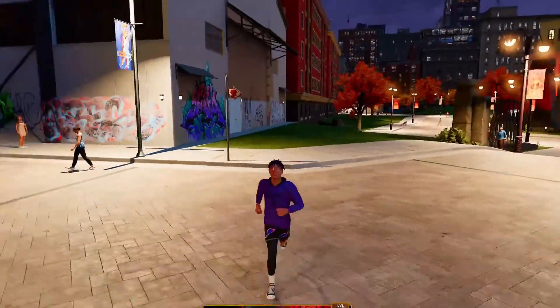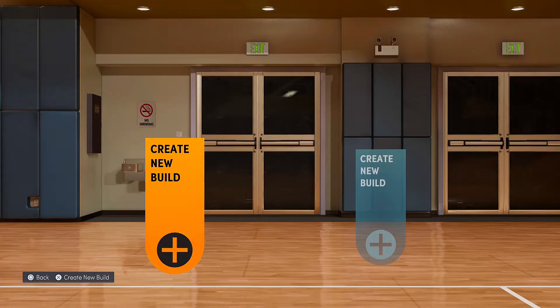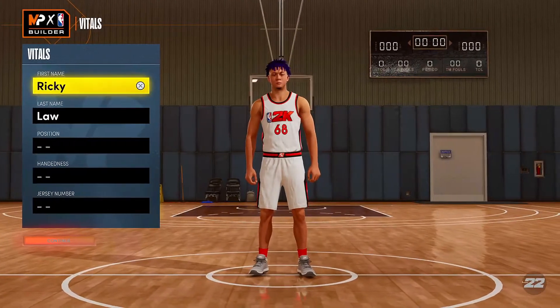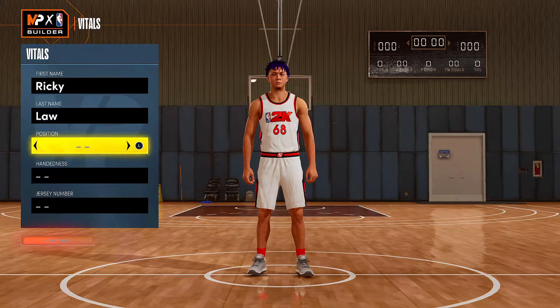Let's get right into the my player builder. Once you unlock the rebirth option, when you create a new build this message will pop up basically saying do you want to start with the rebirth character. Rebirth gives you a head start — basically just gives you the badges you earned from college and stuff. Point guard position obviously, hand and jersey don't matter.